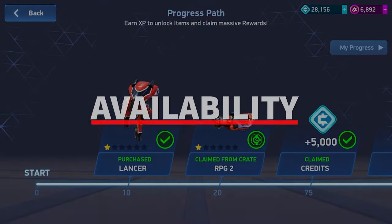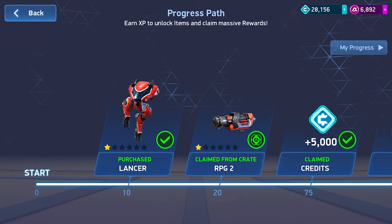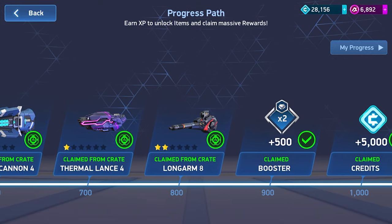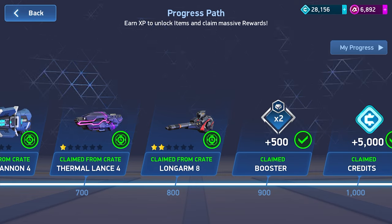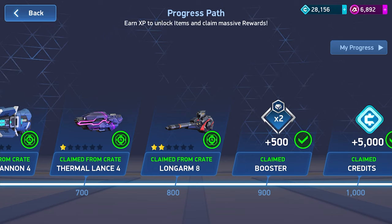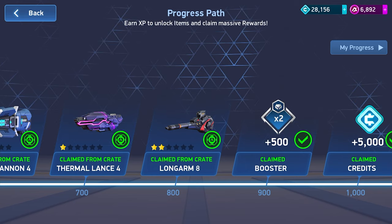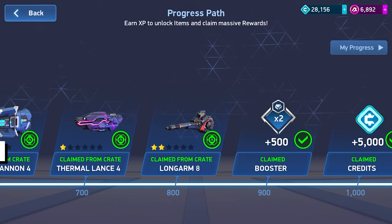First we're going to talk about the availability of these weapons — how easily can you get them and what does it cost to maintain them. Starting with the Thanos build: the Long Arm 8 is quite easy to get. It only requires 800 XP, pretty early in the progress path, and is only 15,750 credits to unlock. It starts at two stars, so you'll want to get it to at least five stars level one.